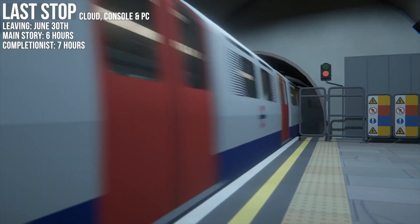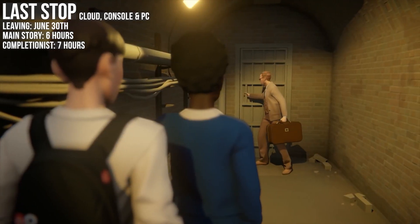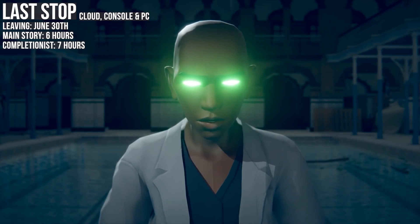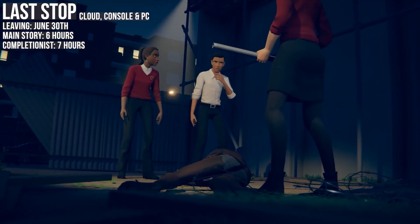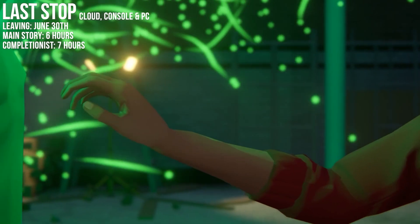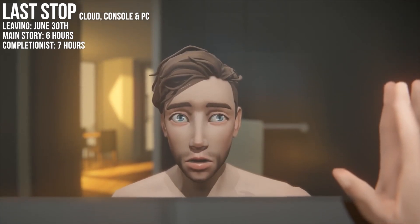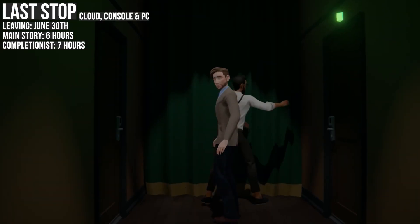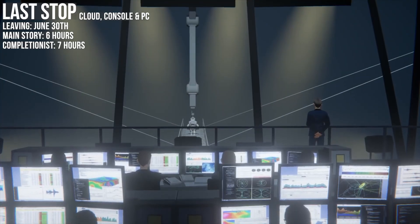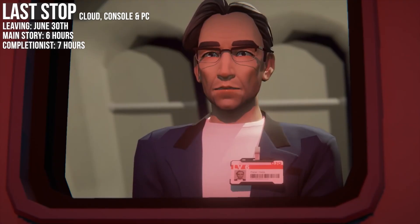The final game to leave Game Pass at the end of the month is Last Stop, a third-person supernatural adventure game published by Annapurna Interactive, in which you play three different characters whose worlds collide amidst a supernatural crisis. This one is heavily narrative-driven, featuring full voice acting, and your decisions shape the dialogue as supernatural events see each of the stories intertwining with one another. Unlike other similar games though, your choices don't have too much of an impact on the storyline. However the game is relatively short, so if you were considering giving it a go before it leaves, you should easily be able to polish this one off between other titles.